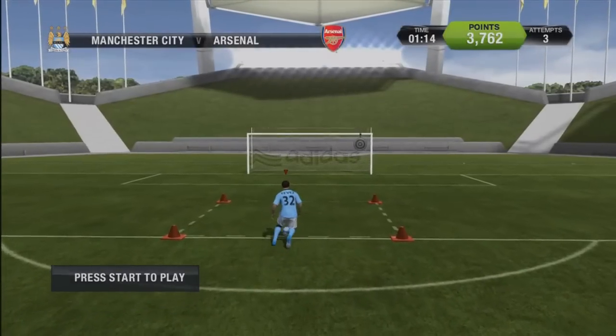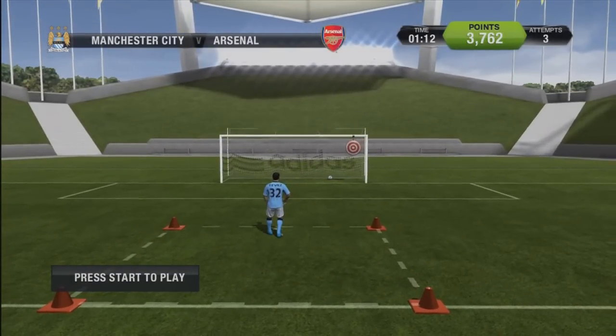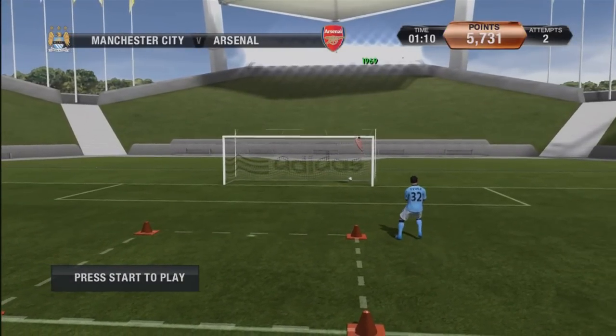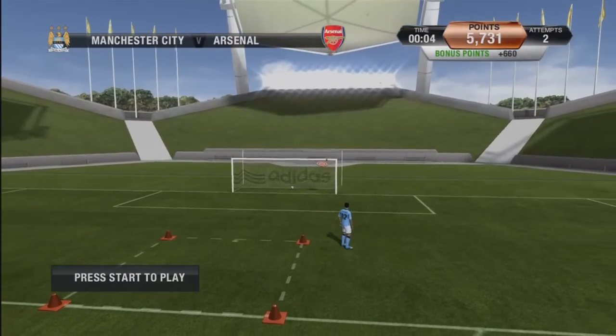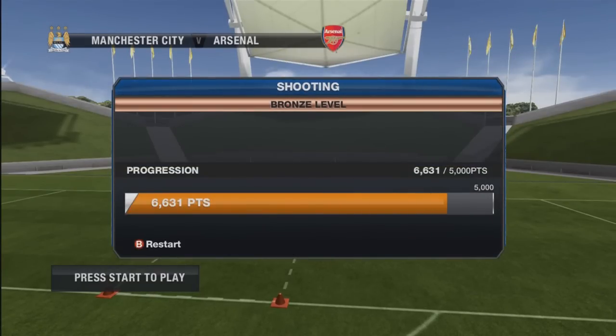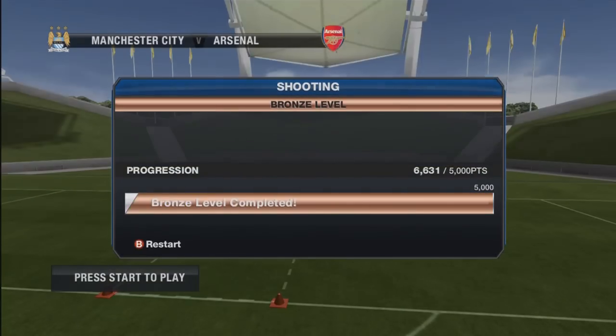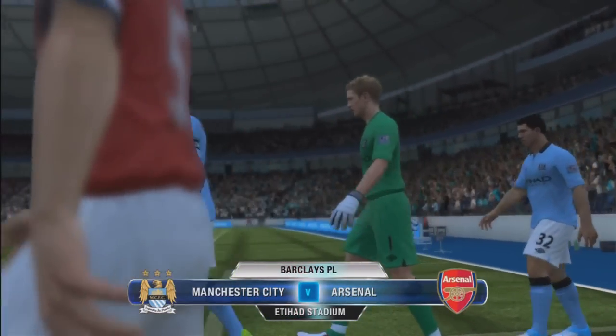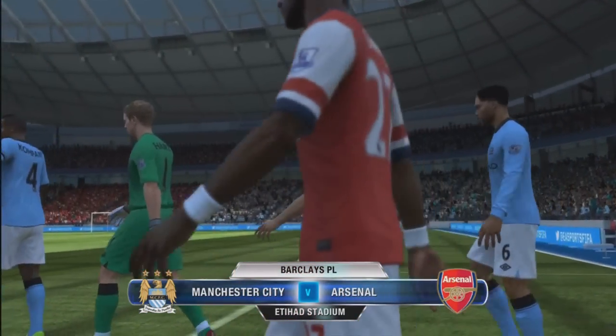There are 8 skill games in total: ground passes, penalties, free kicks, crossing, lob pass, dribbling, shooting and advanced shooting — basically just to help you improve your skills. There are bronze, silver and gold challenges, then an overall skill challenge at the end, and you can compare scores with your friends and online leaderboards. So that is a nice addition to the game.